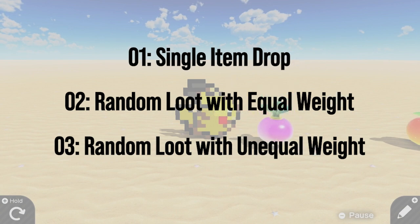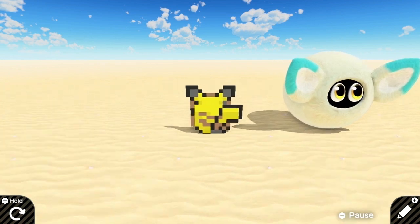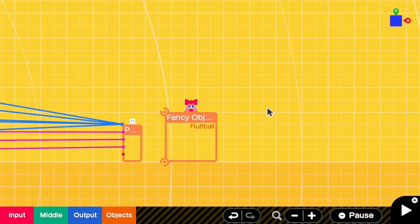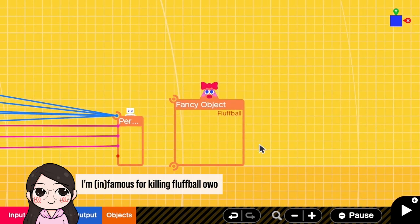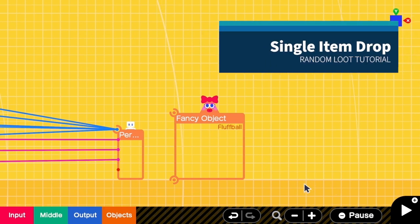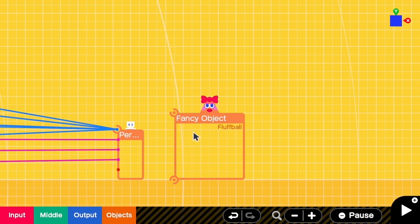Here we are in Game Builder Garage. In this tutorial I'm going to make a random loot from this fluff ball, but feel free to change this into a treasure chest or other enemies. First I'm going to show you how to make a single item drop. Here I have a fluff ball and it should drop an item after it is defeated. In this case let's say I want it to drop an apple, so I'm going to create an apple first.